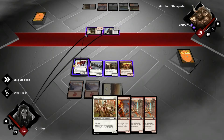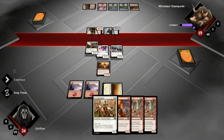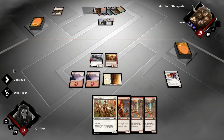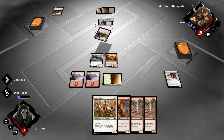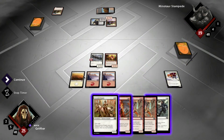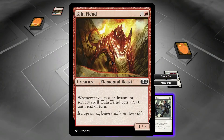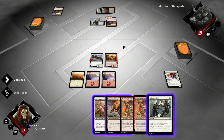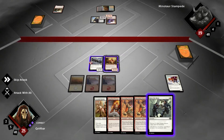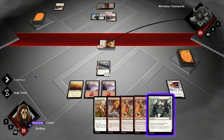That worked out pretty well. Another 4-3. I need... that is an instant, so I could bait him. I think that's what I'm going to go ahead and do — bait him with a 1-2, and then when he goes for the block, I'll throw out the tokens.